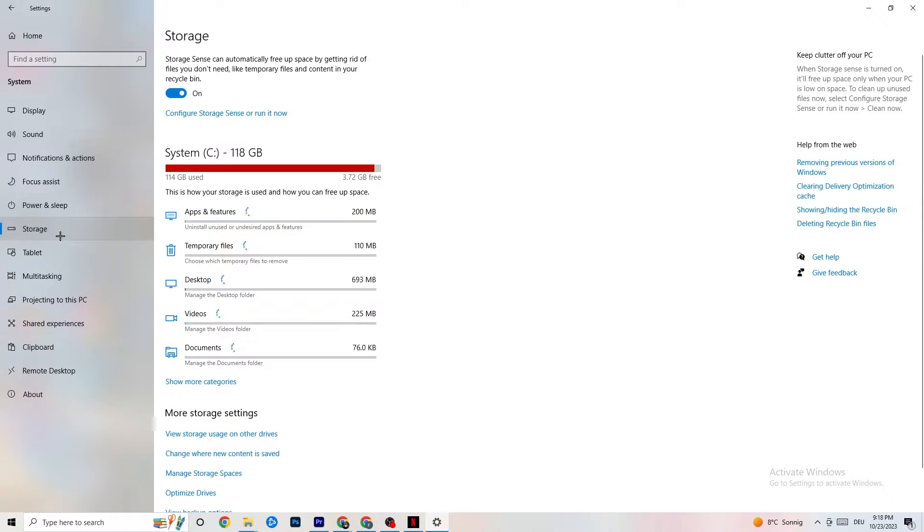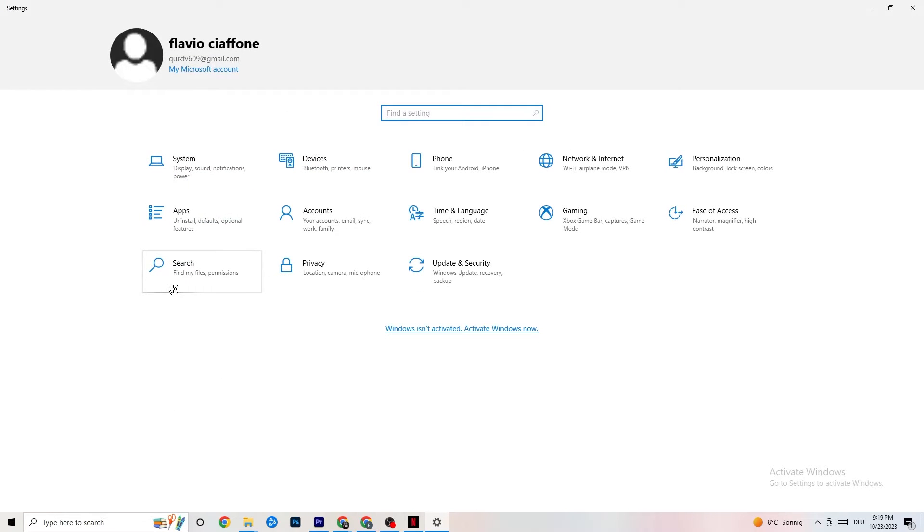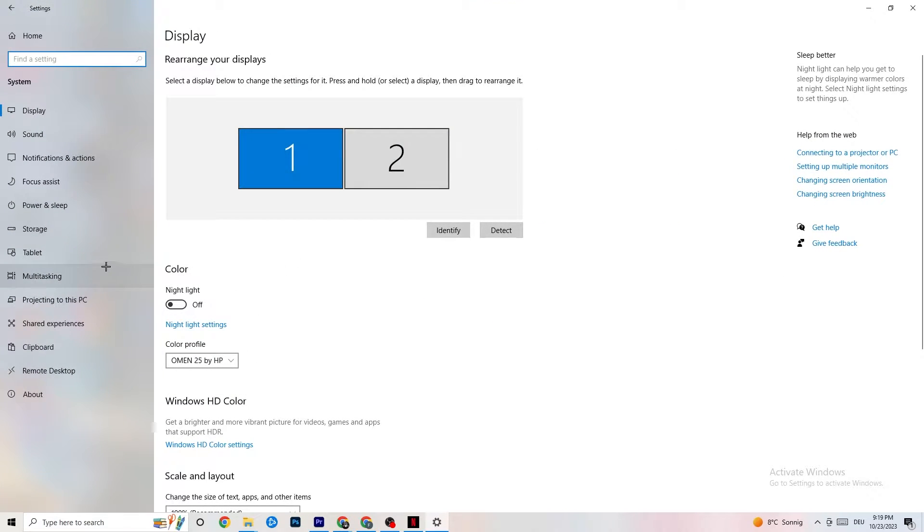Afterwards go to Storage. In Storage, click into Configure Storage Sense and run it now. There is an algorithm you can adjust, but keep the settings I use: every week, 14 days, 60 days. Then click Clean Now, which will delete every single temporary file on your PC that you don't need — basically getting rid of trash you don't need.